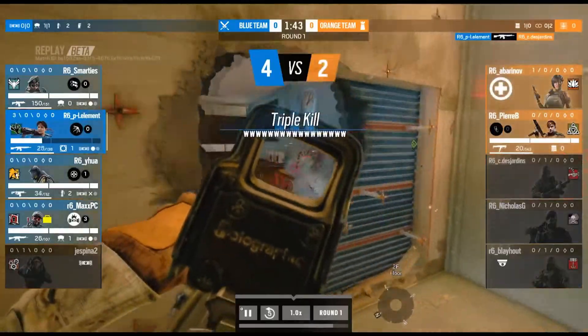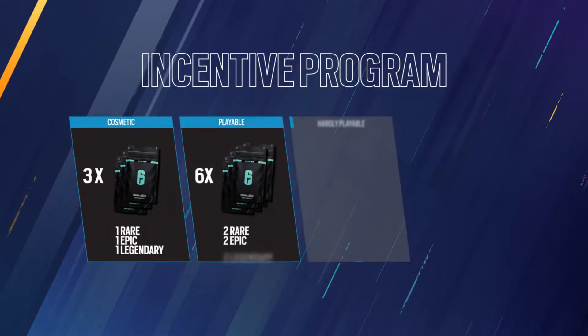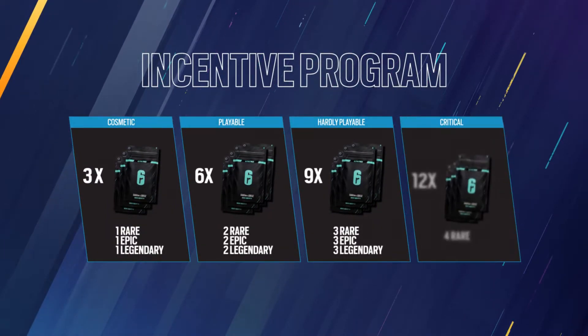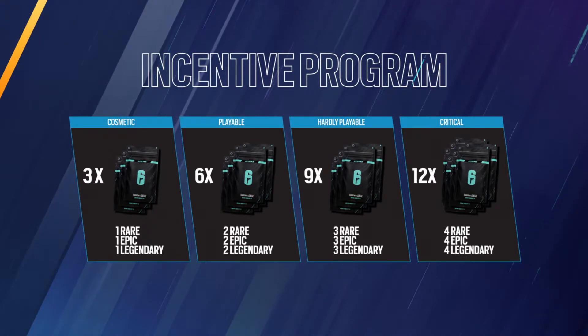In addition, replay controls have been added to the control layout for easier navigation. Lastly, let's talk about the R6 Fix incentive program. R6 Fix is a place where you can go to report bugs. The incentive program will reward you — if you report something on R6 Fix and it moves to the 'under investigation' status, you can receive an Alpha Pack as a reward, though the items will depend on the case.